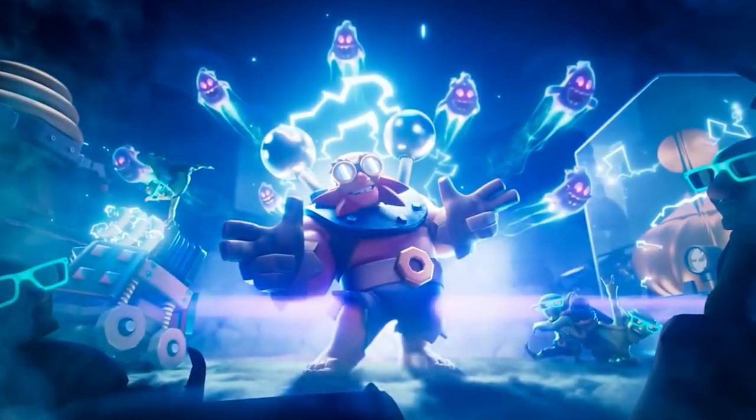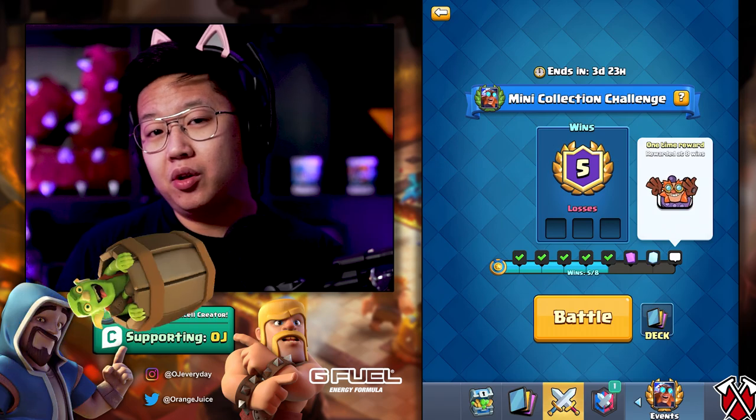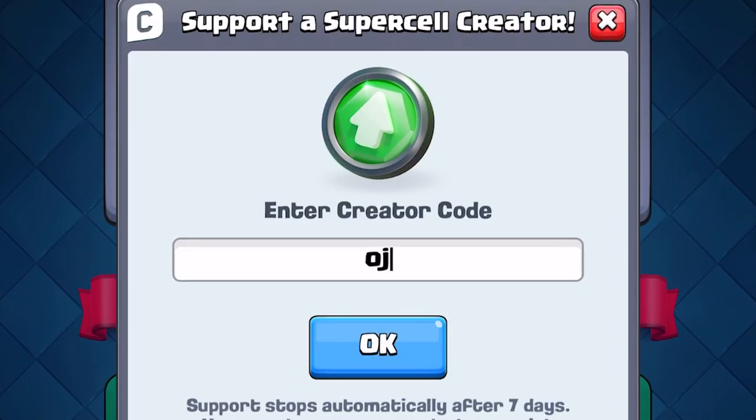But not as exciting as the Electro Spirit that's coming out very soon. We're gonna be able to counter Goblin Barrel almost fully with Electro Spirit. That's gonna be some juicy tech videos that we've got going on, but we're here to use code OJ.